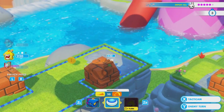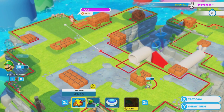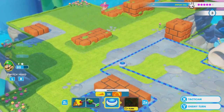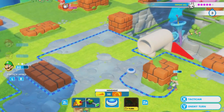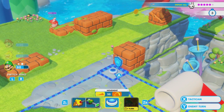Do I even need to move, or can I just shoot him from here? Fifty percent chance is not ideal. And that's not gonna reach. If I go over here, it's still a fifty percent chance. So there's no real reason to move unless I want to specifically use the drone, which would be effective.